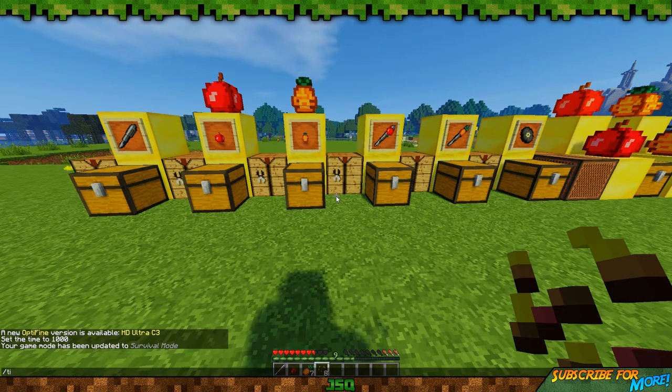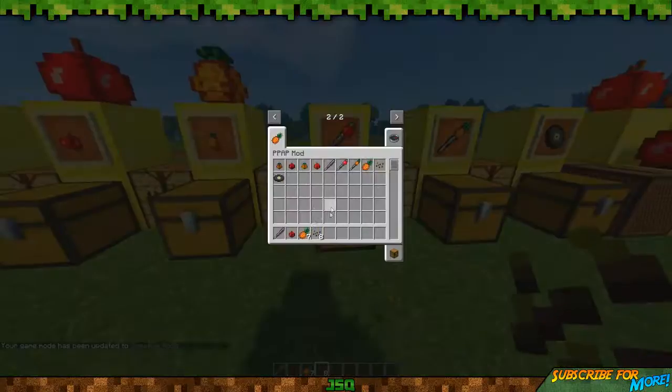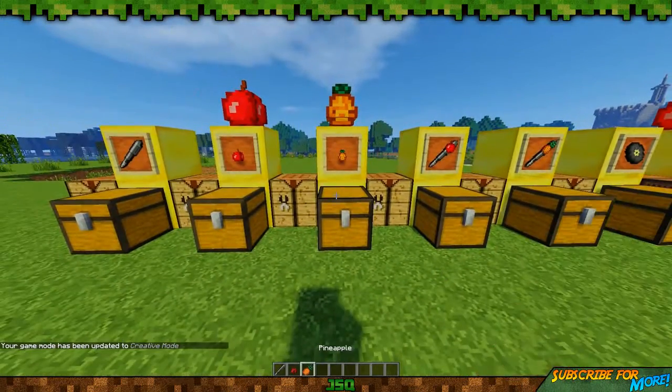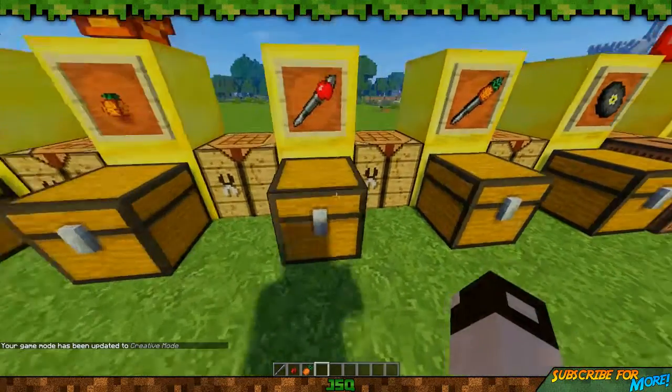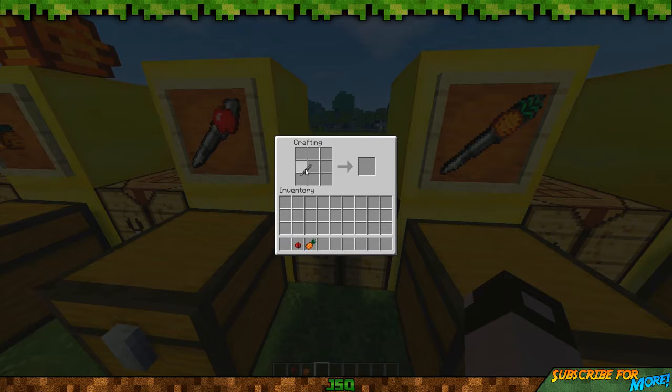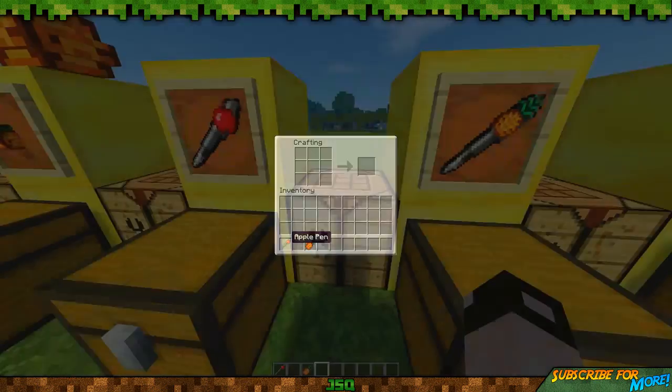Let me switch back to creative. Let's get rid of these Pineapple seeds and we'll just keep one Pineapple. Once you've got your Apple and your Pineapple, you need to combine these with the Pen. If we do the Apple Pen first — it's just the Pen and the Apple. Once you make that, it goes... Apple Pen.